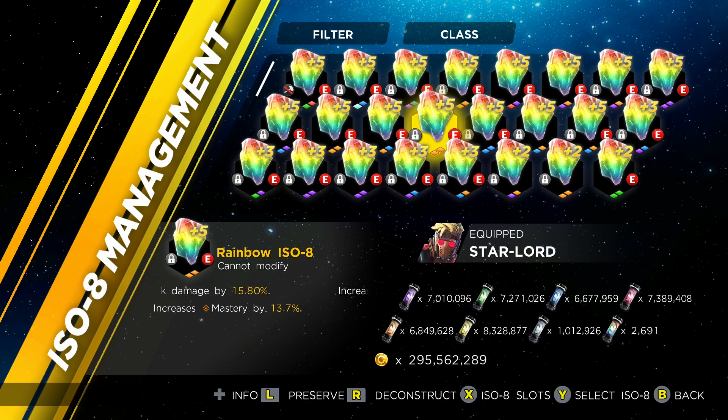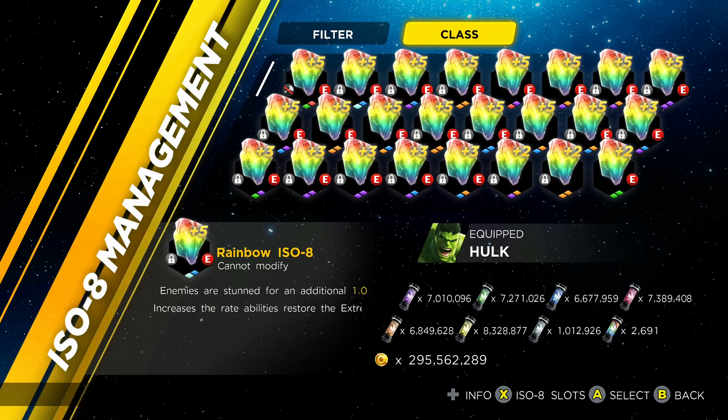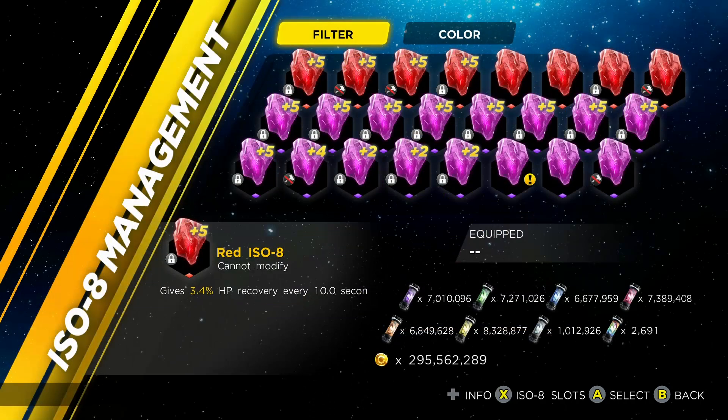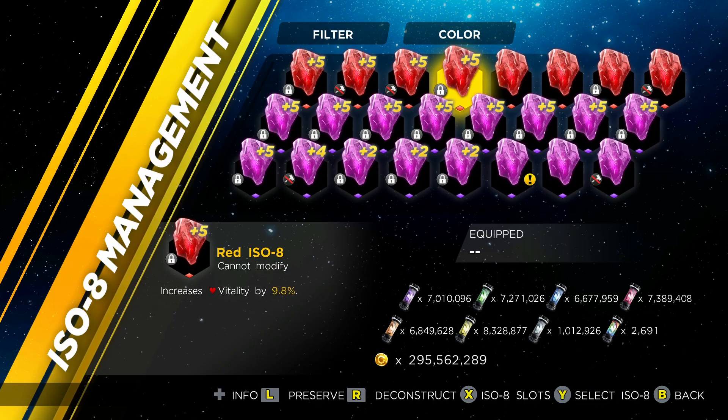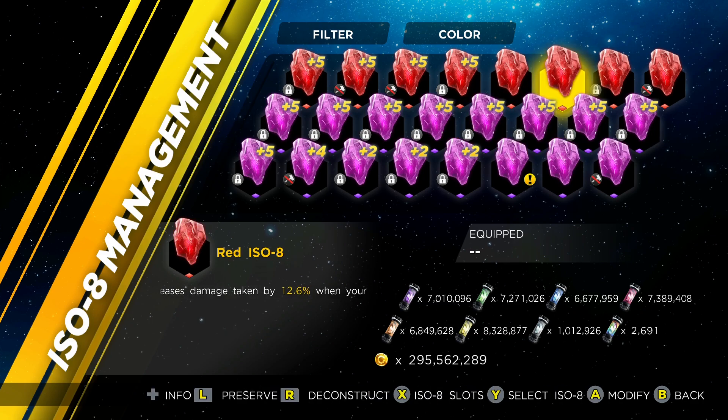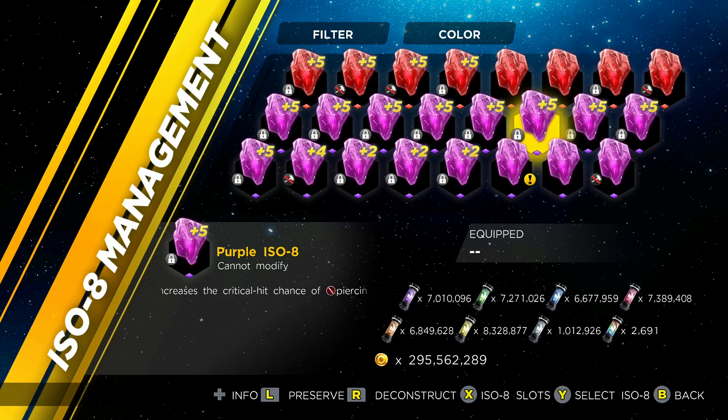It solves so many problems with ISO-8s currently. When I go to my purple, green, blue, red, orange, and yellows, I literally delete them because I don't need them anymore. I only use rainbows and whites — the white ones to boost experience and find more rainbows. I keep some colored ones for certain effects, but anything lower than a double-A I just deconstruct.